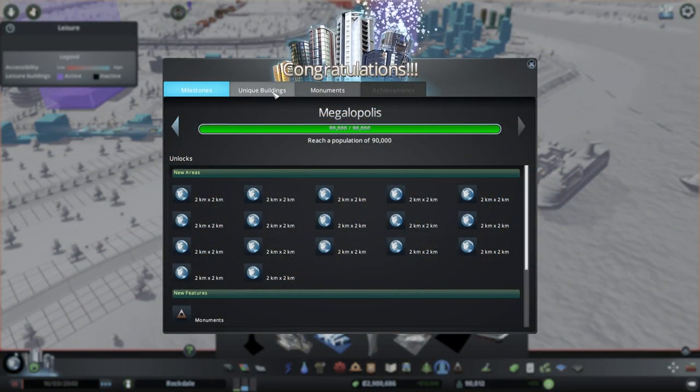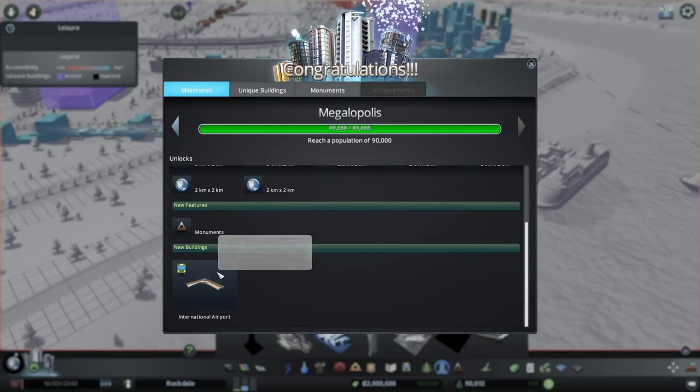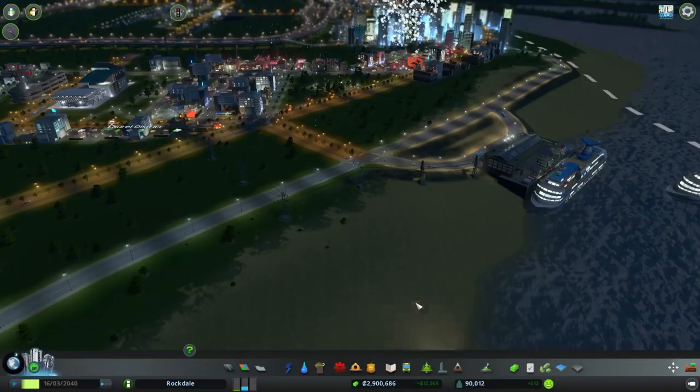We're going to continue with low density down here because I don't want too many skyscrapers over here — I think that doesn't fit besides maybe the hotels. Plus I have some specialized unique skyscrapers that I can put in that do go along with the tourism theme. Let's let those appear. I'm going to fast-forward through night real quick and we'll see what we look like in the morning. All right, so we have our new upgrade — this is actually really good. We've got it to where we can unlock a new area and we have the international airport.